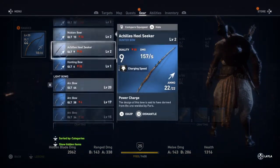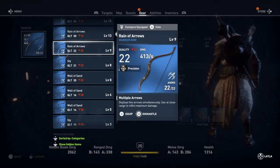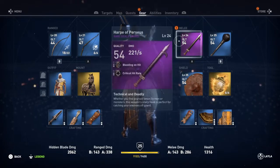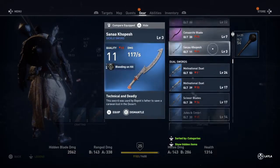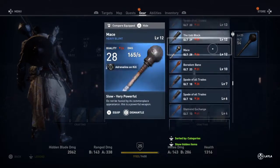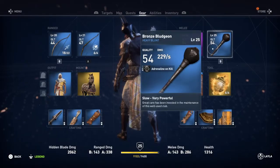First of all we're going to have a look at this gear. We've got a warrior bow — we don't use that. We've got a melee weapon we don't use either, which is a heavy blade. I'm quite happy with the blunt instrument I have, I don't want a heavy blade. So we'll leave that there.